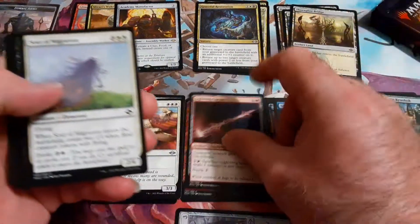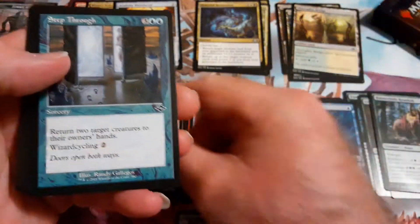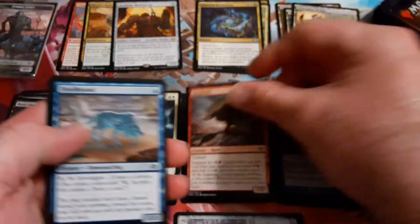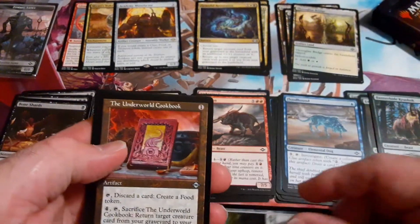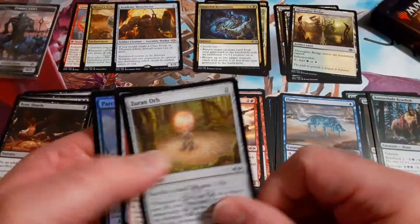I'll be doing a giveaway and it'll be listed. Soul Migration — that's actually a really good one. Bone Shards. Break Ties. I think I'm getting all the etched old border cards. That's an artifact — Underworld Cookbook. Like that. Captain Orgus and an orb.